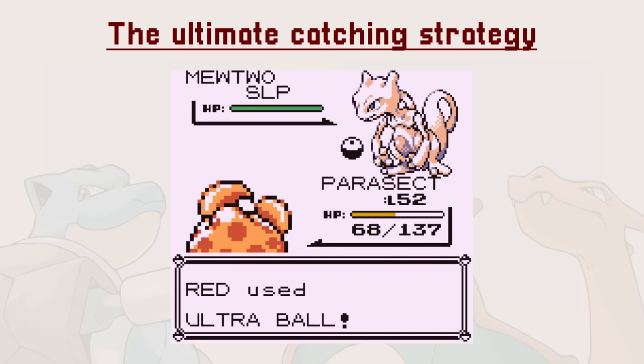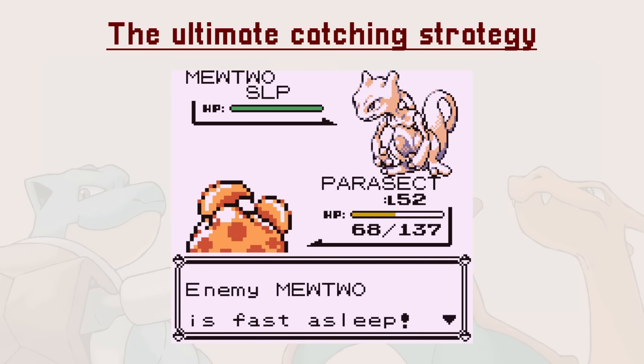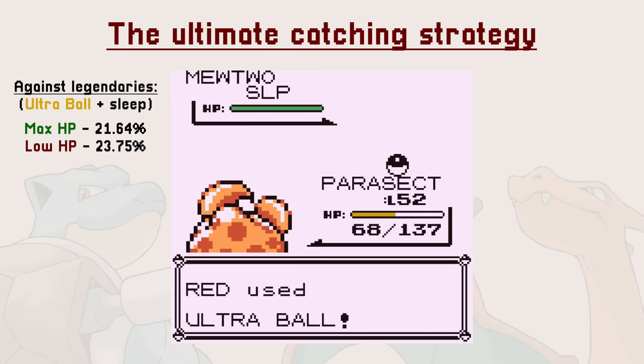The Ultra Ball still has its use though. Combining it with sleep against legendary Pokemon is the most efficient. You don't even need to lower HP — the added catch chance from HP is marginal compared to the more than 20% you get from status alone.